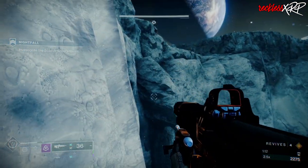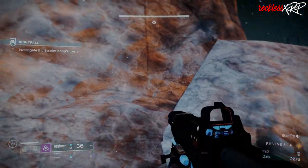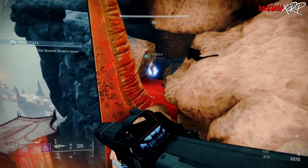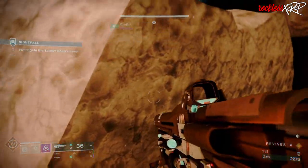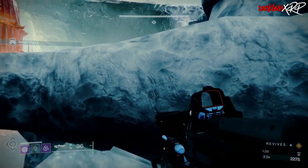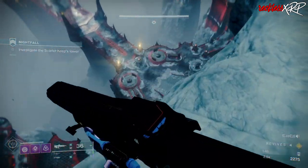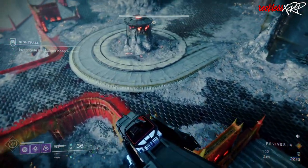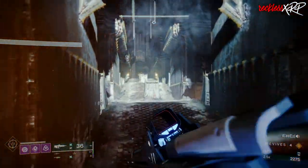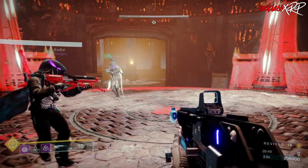Once you get to this point, make sure that you jump up and run across this area. While doing this, be sure to jump in the air a few times because this will reset the turn-back timer. Once you're at the end, drop down and go backwards to the opening where you normally would come from, in order to get the encounter to start. If you don't start the encounter, you'll be wasting time in the next area.